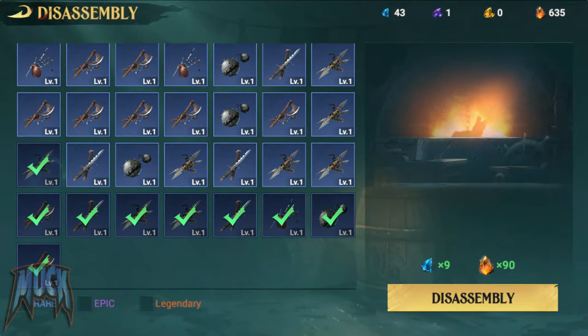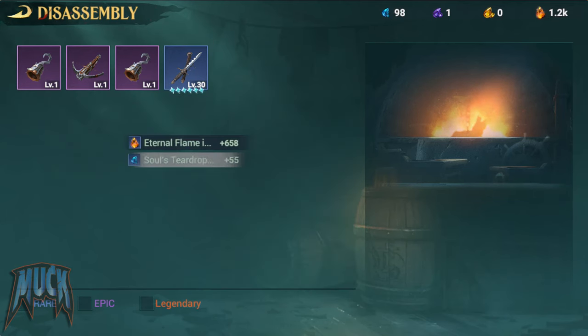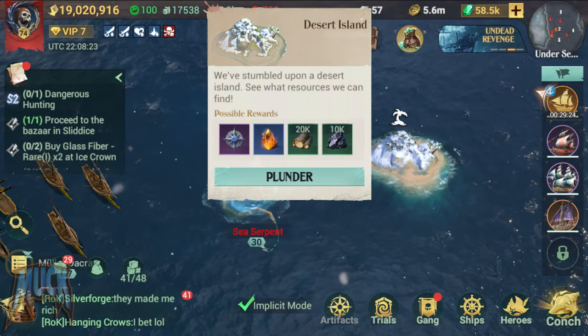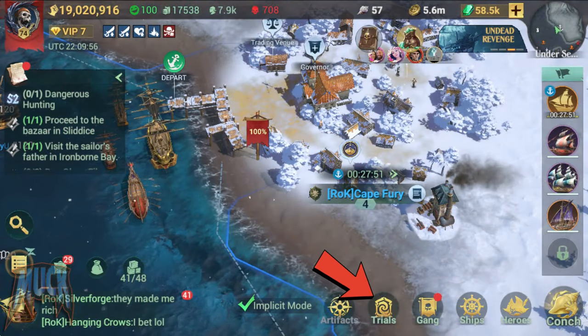disassembling other trinkets, collecting the map incident at the cartographer's corner, and at trial rewards.